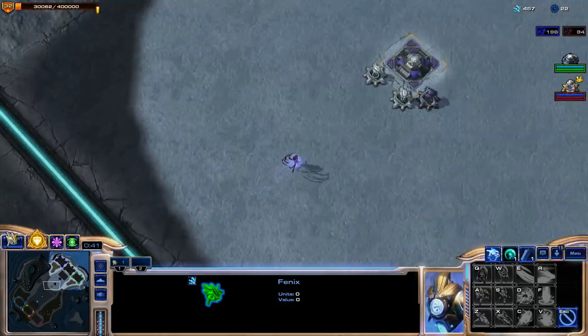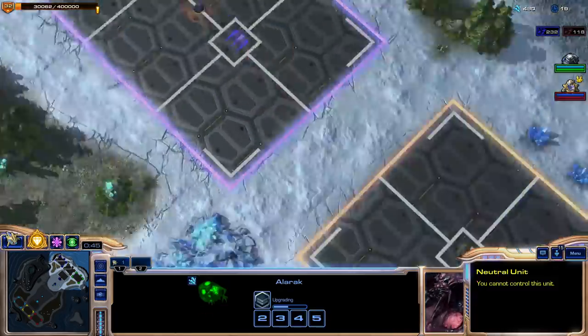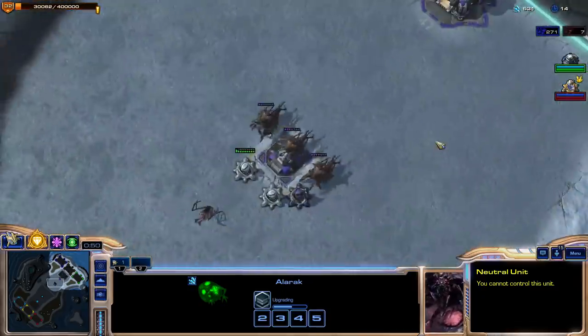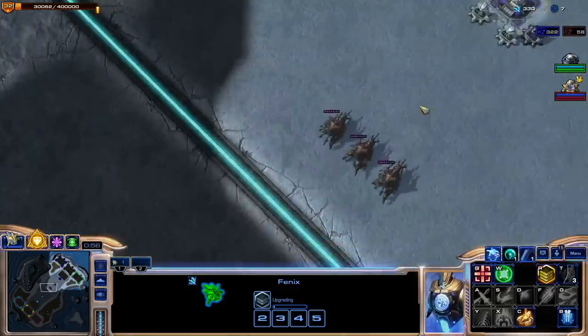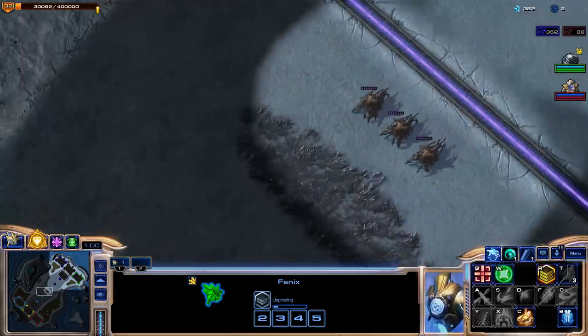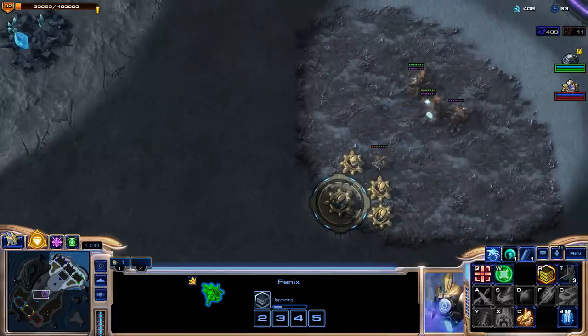It looks like I'm spawning here in the third position. We are facing off against one Kerrigan. We have an Alarak here and an Abathur. Our Alarak is teching up immediately — he didn't spawn anything in the first place, so we have no information. I'm not quite teching up yet; I'm going to hit the tech up button, but I want to see what I'm facing against first.